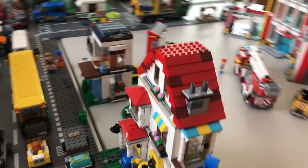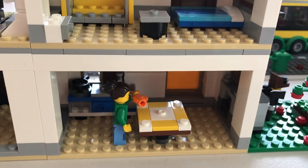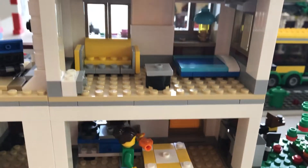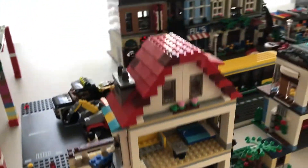I'll show you the inside. There's a smokestack right there. The family house comes with a couch, a coffee table, a bedroom, a table, another table, a kitchen, and a garage.